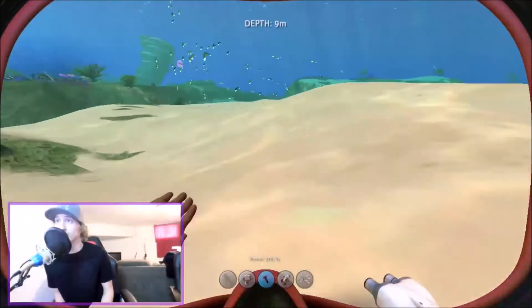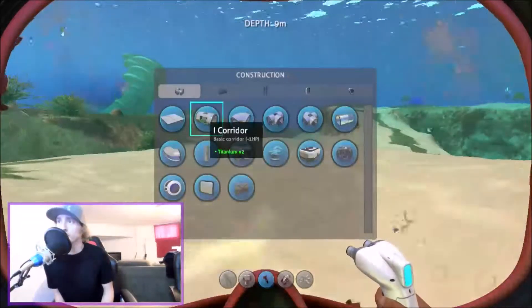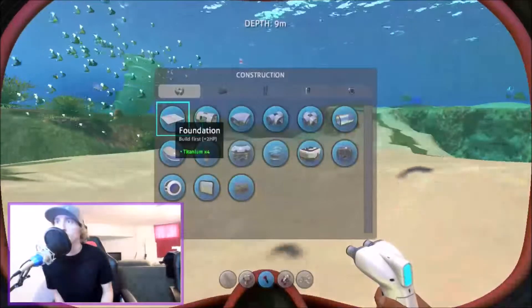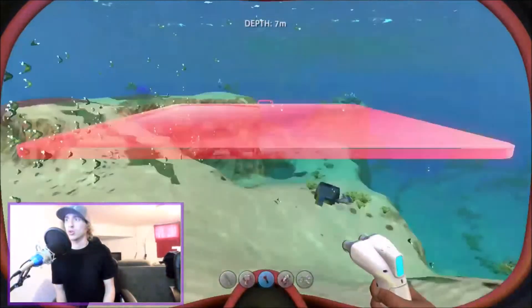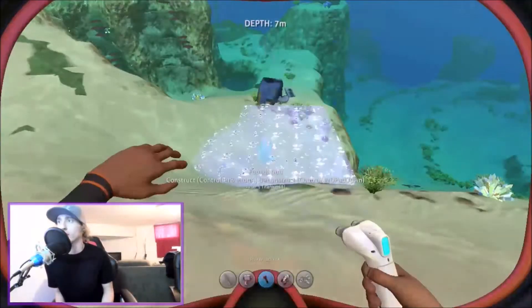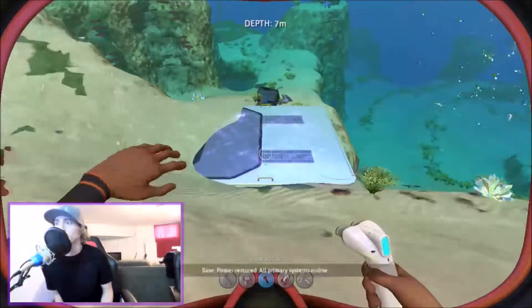We're going to build our sea base over here because this is pretty. Let's go ahead and go like this, and then let's get a moon pool, observatory — what is this? A foundation — that's what we should start off with. Let's start off with the foundation, right there. So there's that.